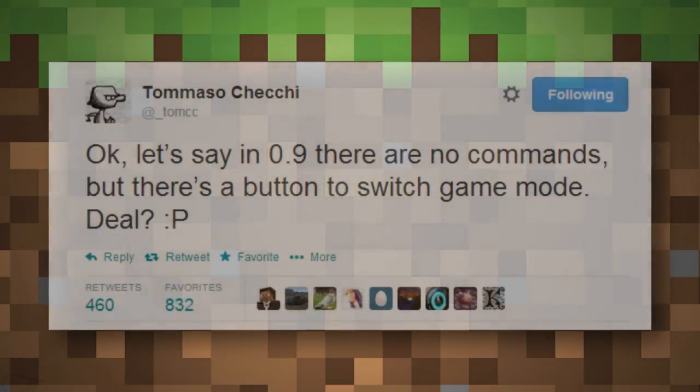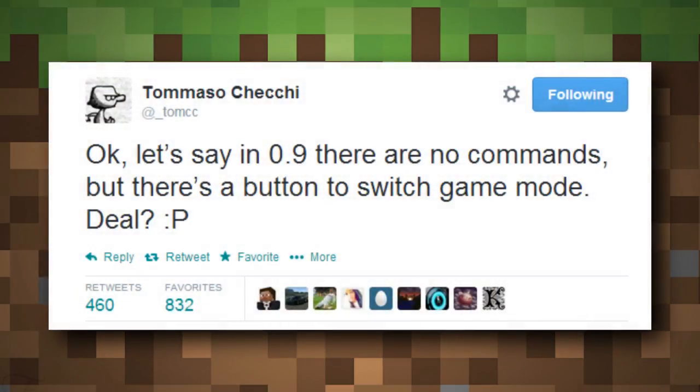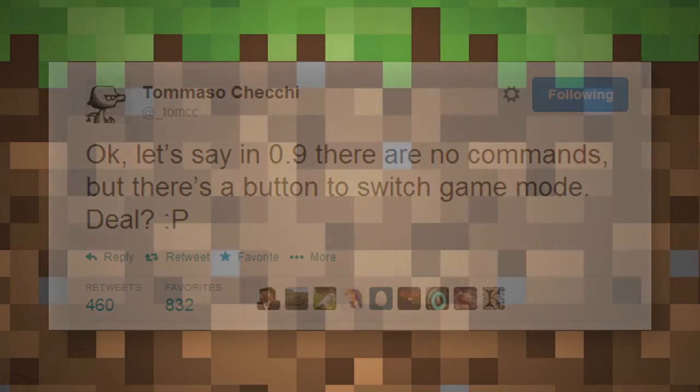Tomaso Chechi tweeted that in 0.9.0 there won't be commands, as they're too difficult to code for this update — they'll come later. Instead, he's adding a game mode button so you can now switch between creative and survival in the same world, which is very necessary for a lot of players. You'll no longer need to hex edit your game or modify level.dat — there'll just be a button for that.